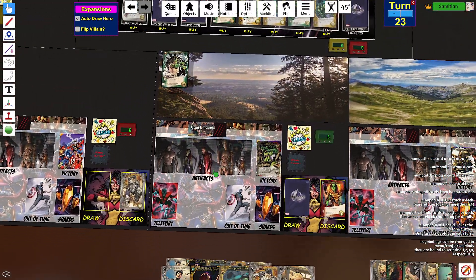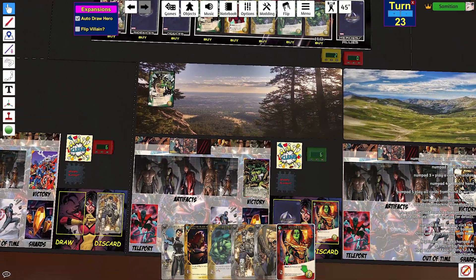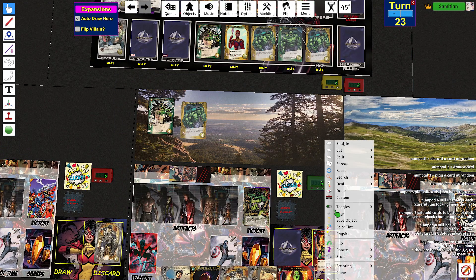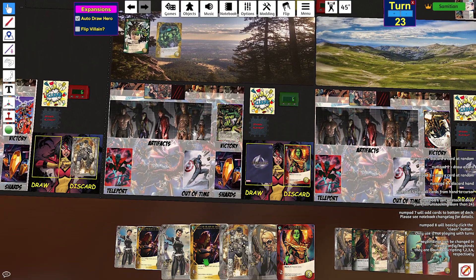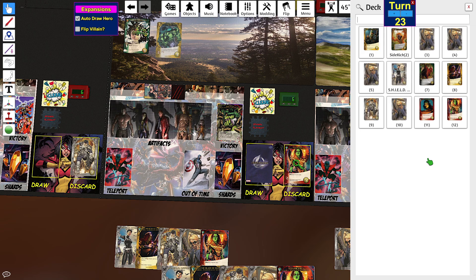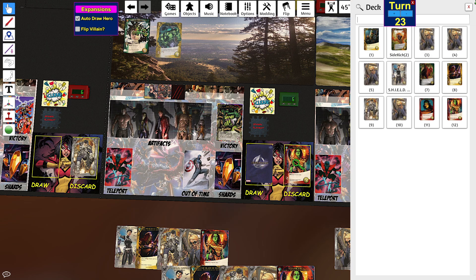Two recruit, outwit, draw a card — I do have an officer. Two recruit, outwit, draw a card. Two attack, KO the wound. What is the last card in my deck? I think it's a starter card.